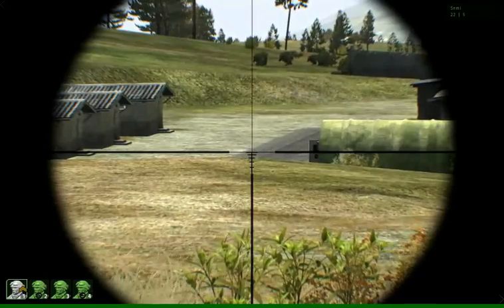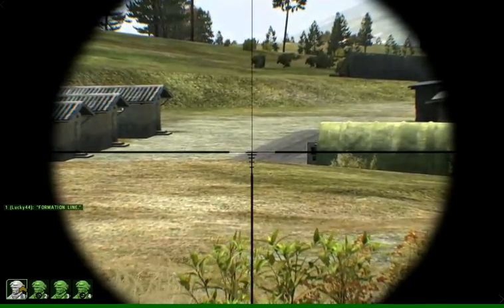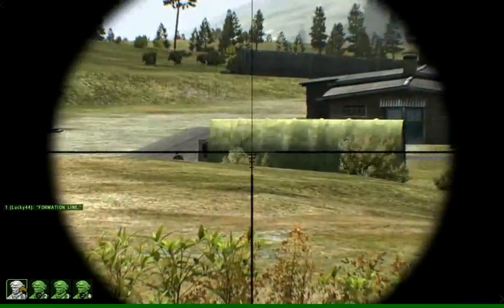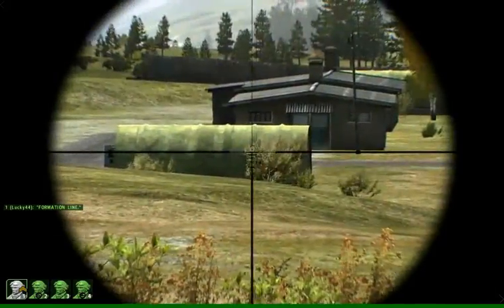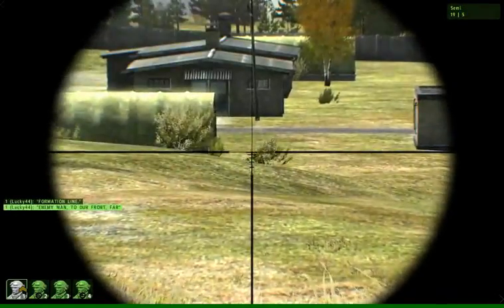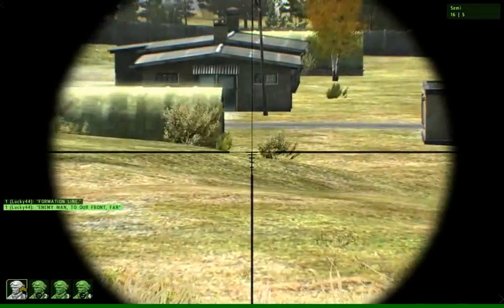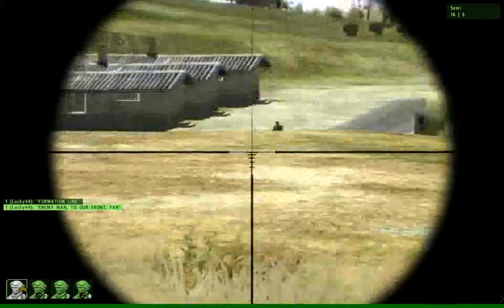I'm going to send my team by hitting eight and then seven. I put them into line formation so that they're what flyers call line abreast — or I guess sailors do too.